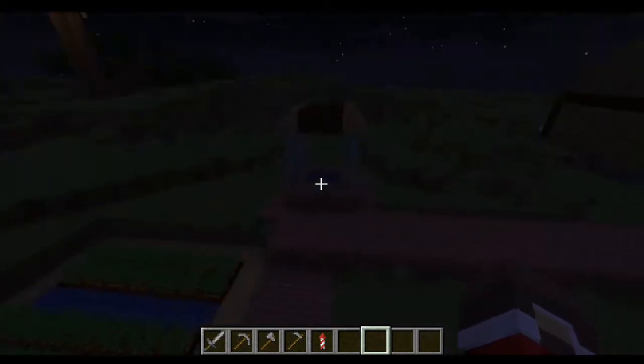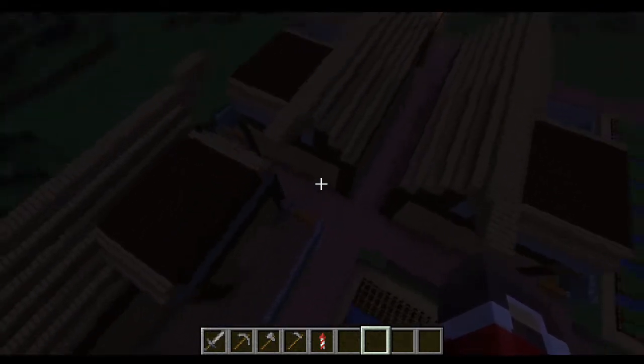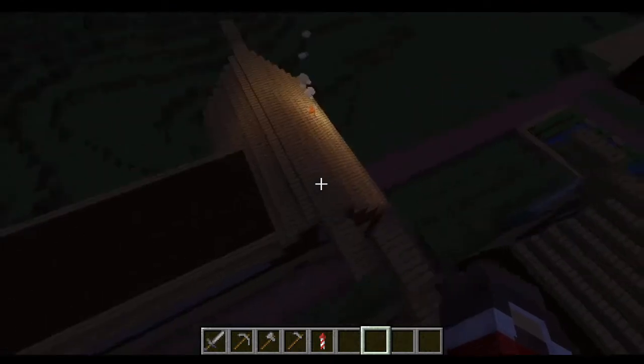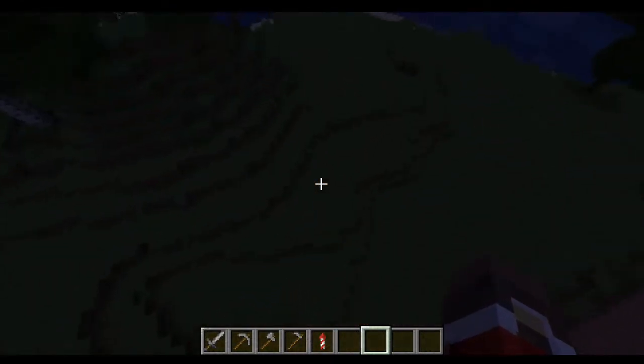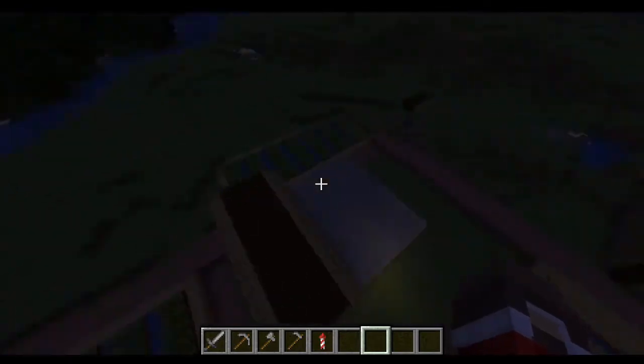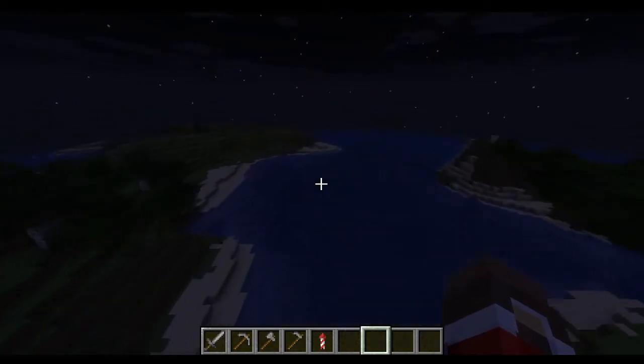Just like the previous town, it has a blacksmith, has a well, has a courthouse, has three rest quarters, and also has a farmhouse. And this one, unlike the previous one, has a bunch of farm planters — whatever you want to call them.